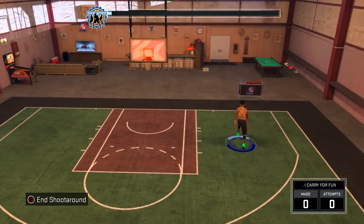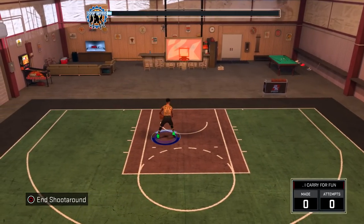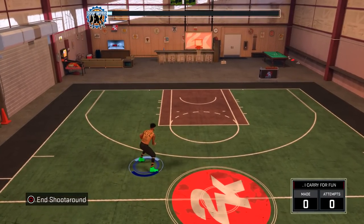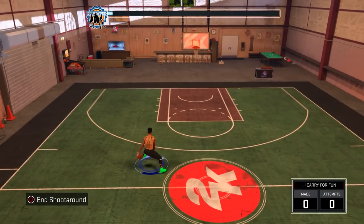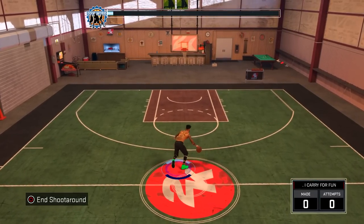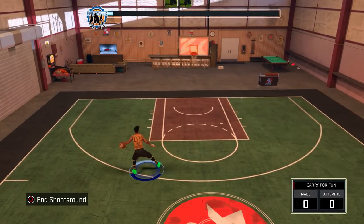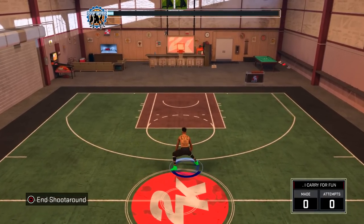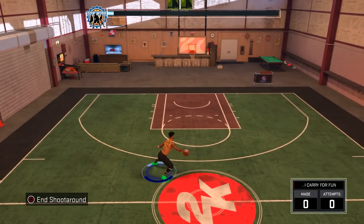This is my 86 overall 6'3 playmaker that I made when the game came out, and he has no hotspots. Absolutely no hotspots. I even have these dribble moves that I put on right when the game came out — they do absolutely nothing. They don't get you open at all. So you can tell I've never used this player, to be honest.